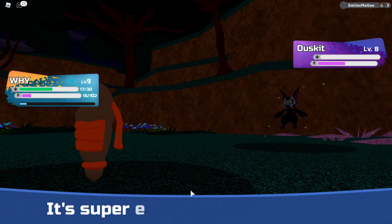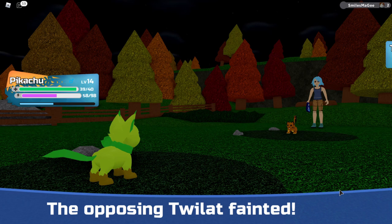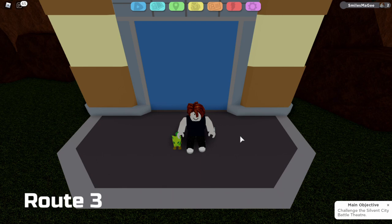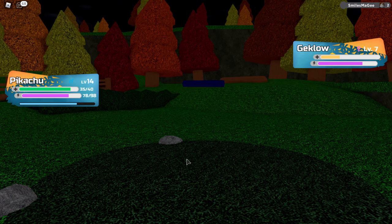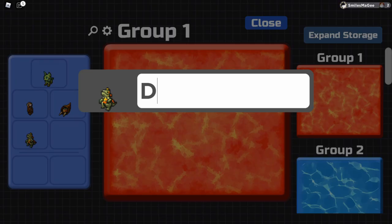I continue on to Route 2 and defeat that one trainer just standing there, and I walk into Route 3, making me finally able to catch another Lumion. I caught a Geklo — not effective at all against the gym — named it Disappointment, and went through the route.